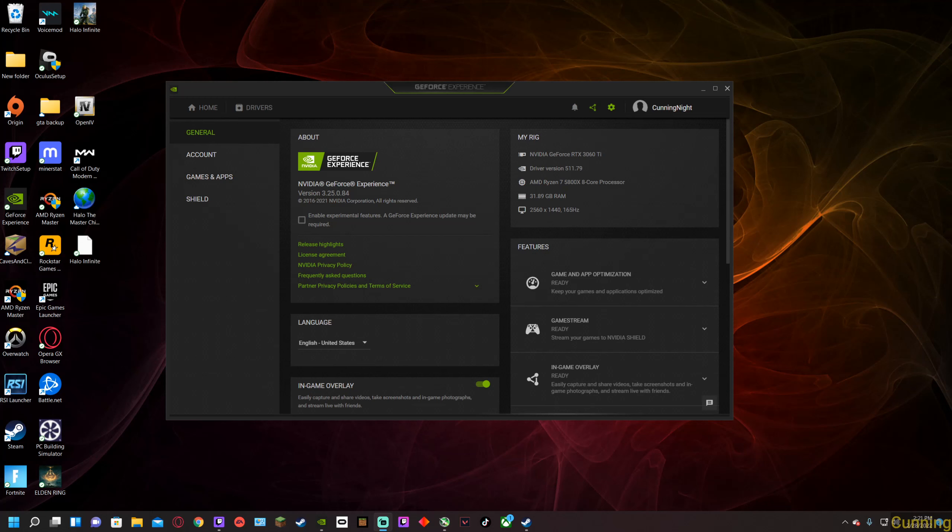Hello guys, Klyma here. Today we're benchmarking my 3060 Ti on Elden Ring and we're going to start with going over my specs. So obviously 3060 Ti, the CPU is the 5800X — not the new 3D sadly — and 32 gigabytes of RAM. We're going to be starting at 1440p.